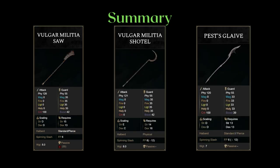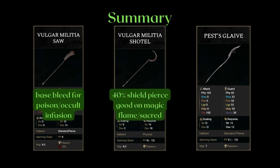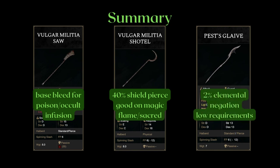As for the last three halberds: the Militia Saw is the only halberd with a base status effect and is a particular consideration for the Poison or Occult infusion. The Shateau has 40% shield pierce and is particularly good on Magic, Flame, and Sacred infusion — especially because the shield pierce also applies to elemental or projectile-based weapon arts. And the Pest's Glaive grants 2% elemental negation and has relatively low requirements. While I don't really suggest this weapon because the AR loss is often not worth the miniscule negation bonus, it can be useful for some builds that only rarely swing the halberd for the poise damage to get enemies off you.